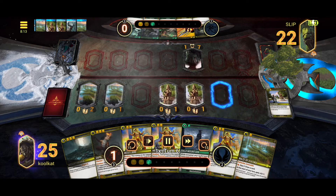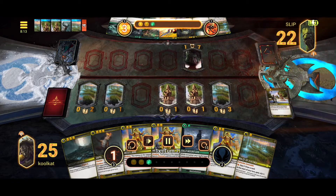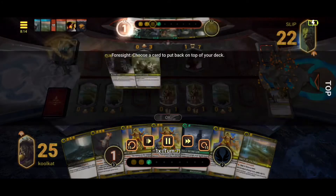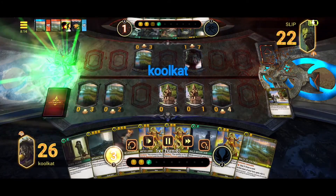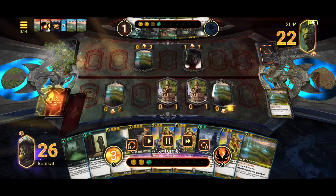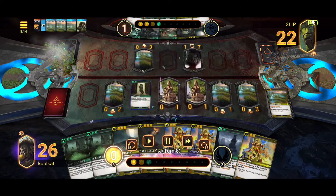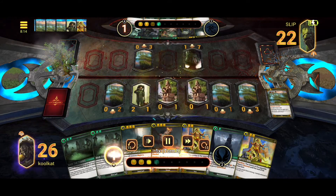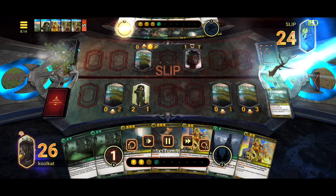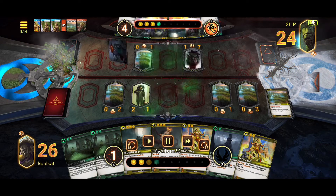We're pretty much just playing our mazes, playing our effigies. This will also help us to fill the boneyard for our boneyard abomination if we ever pull it. They just keep using their divination because they don't seem to have any playables in hand, but we have plenty of things we can play with our mazes and our effigies.